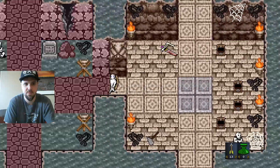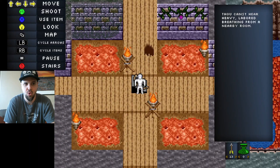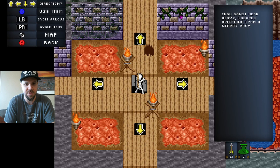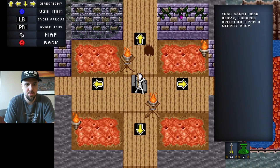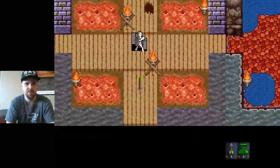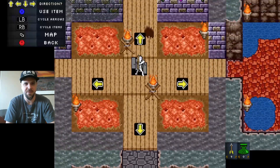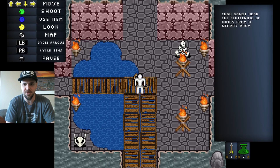What was that? Stairs! Oh, we don't want to end the game — okay, that's the exit. I'm gonna shoot this way. I came from up there, that was dumb. We got it! Let's go, let's go, let's go!